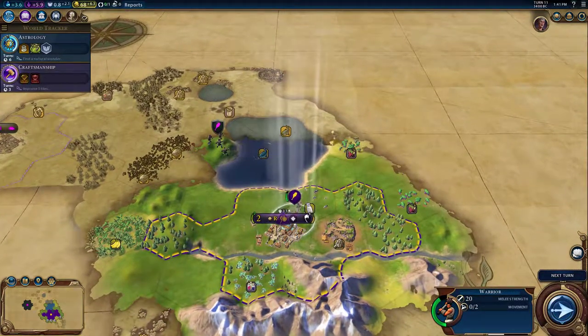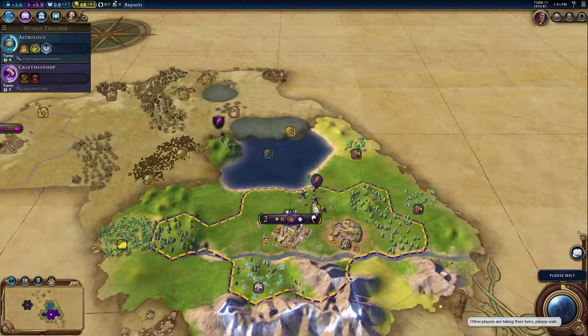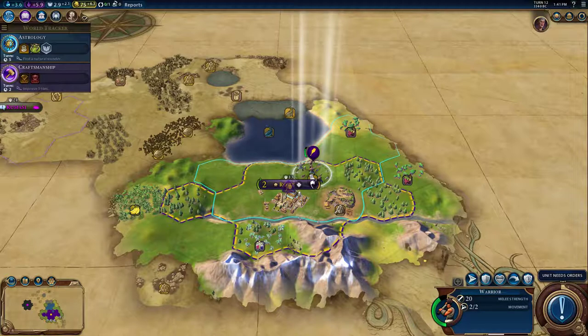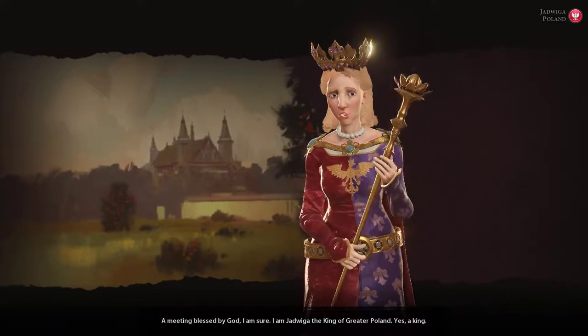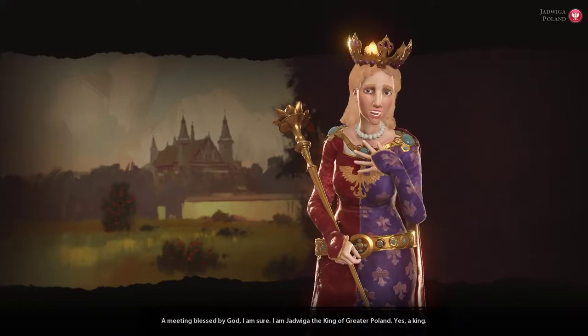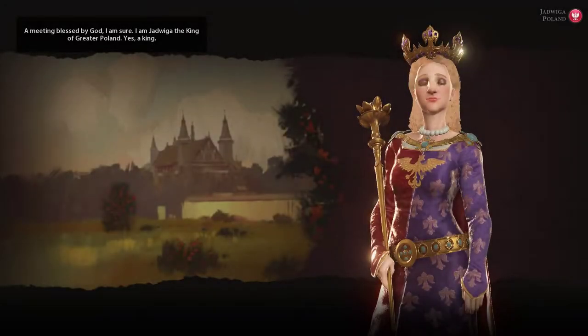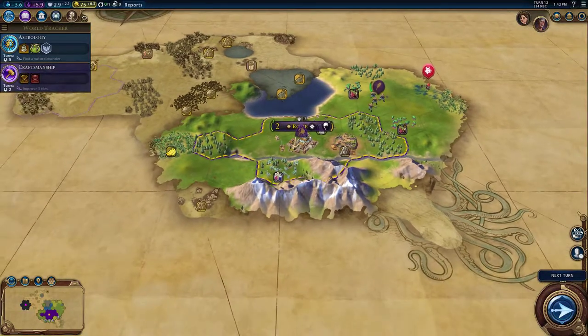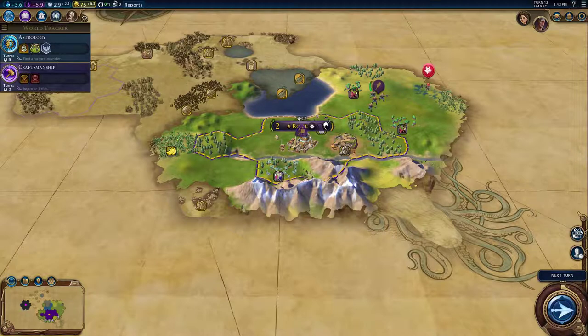I'll start moving in this direction. There's Poland — apparently that's the king. I'm not going to take that away because there's a mountain here and here — that counts as plains though. I'll get at least two mountain adjacency bonuses, maybe more, by putting something else there. So the holy sites and campuses won't take away that.